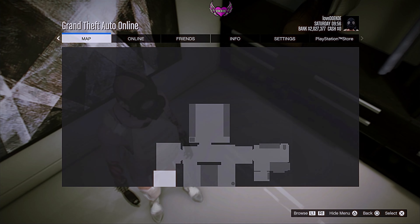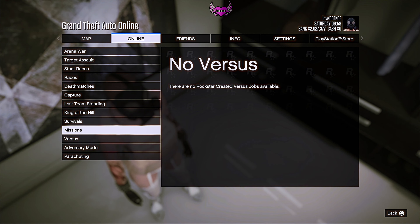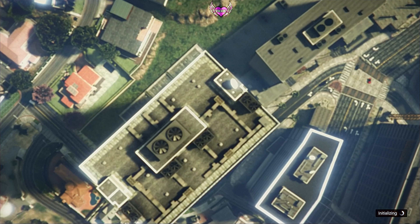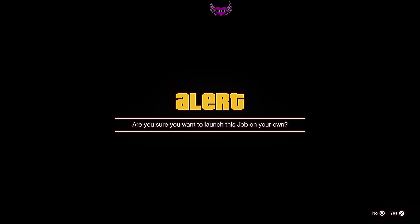Open up your pause menu, go to Online, Quick Join, Play Job, Rockstar Created Missions and start Titan of a Job. Just confirm settings and start the job on your own.